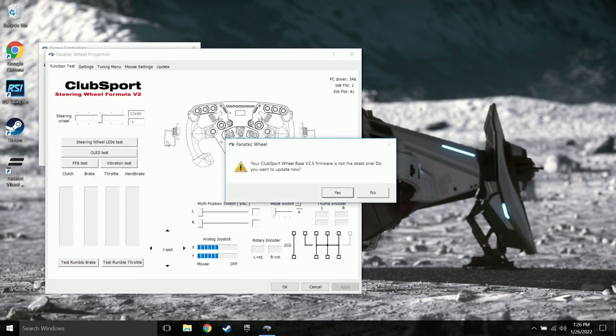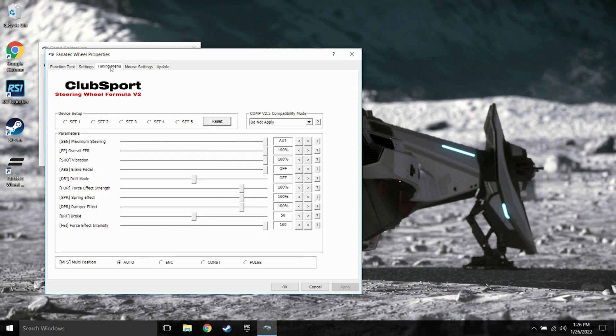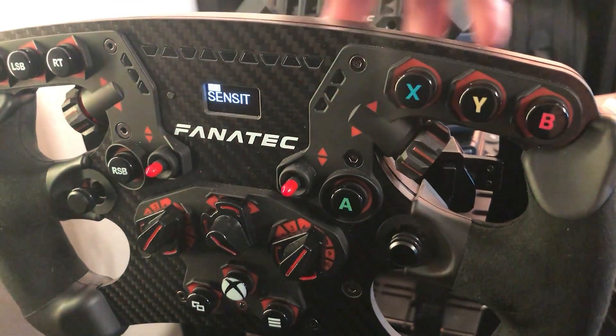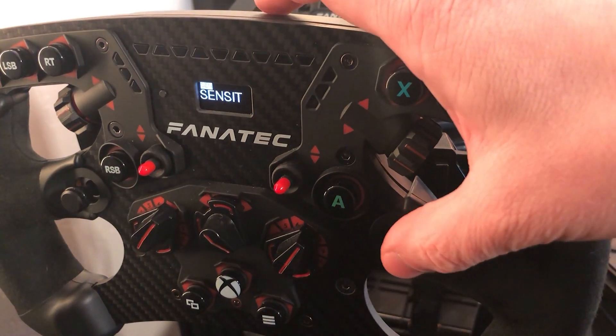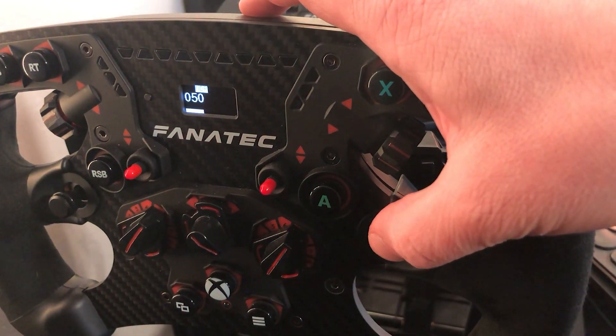While configuring your software, you may see a pop-up indicating that you need a firmware update — this pop-up can simply be ignored. Your wheel settings can be reconfigured on the Tuning menu tab. Alternatively, Fanatec also lets you configure the settings directly on the wheel itself. This can be done by pressing the Tuning button and then using the funky switch to input your settings.